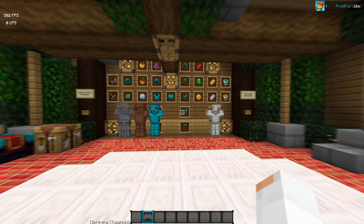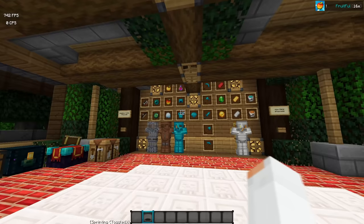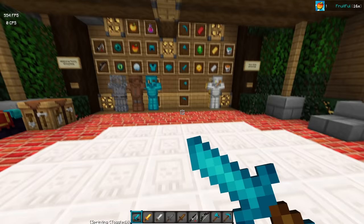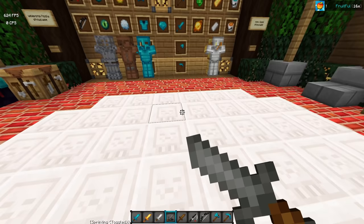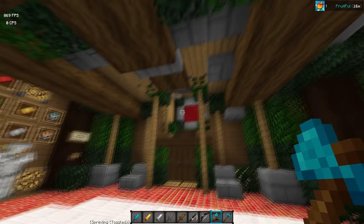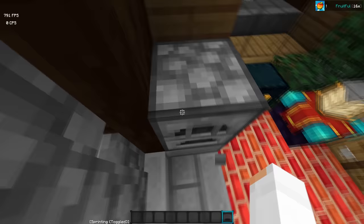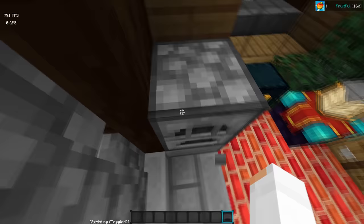All right, so here we are with Fruitful 16x, made by Incat. This pack is very cool — there's a lot of custom stuff and I think this pack deserves a lot more attention. You have your swords: diamond, gold, iron, stone, and wood. All looks pretty cool. And then your rod, bow, and tools — axe and pickaxe. For this pack, everything is pretty vibrant, very colorful, and there's a lot of 3D stuff as well, which makes it look pretty cool.